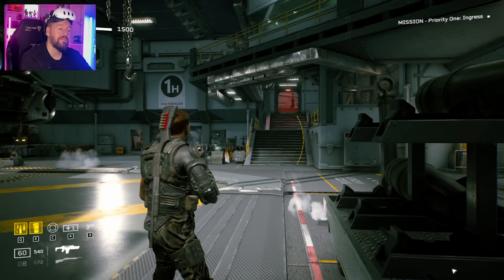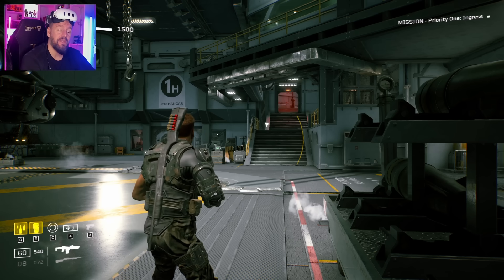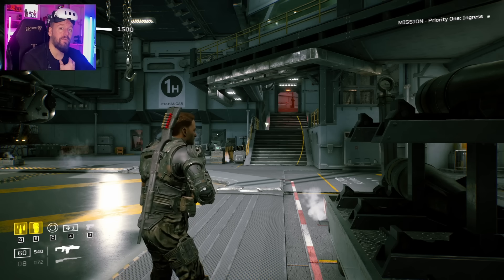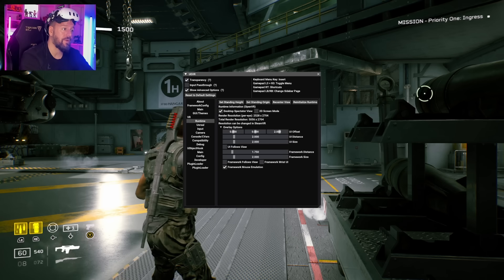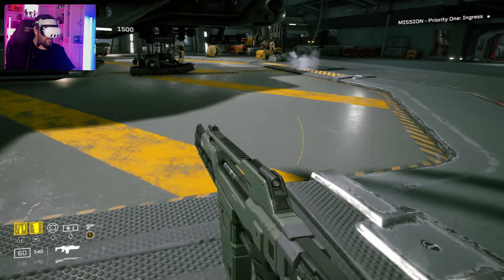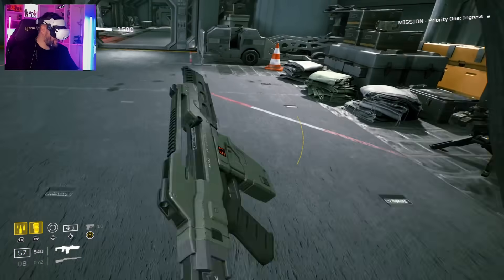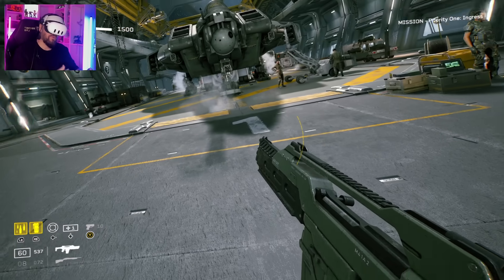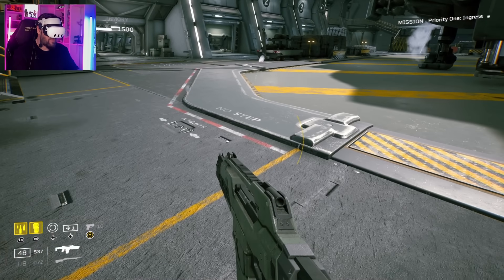Now I'm going to use a pre-made imported config. You literally just download it from the list you'll find inside the Flat2VR Discord. I had to delete the one I just made because it would probably conflict. Then I just click inject. I actually want to see how this one is different to the one I just made. It might have 6DOF — yeah, so now we have 6DOF, which I think is absolutely crazy. I'm not quite there yet to make a 6DOF game myself. I got to the point yesterday where I was trying to map my controller to the gun and it just wouldn't work — the gun looked fine, I could shoot here but the bullets were going up there.